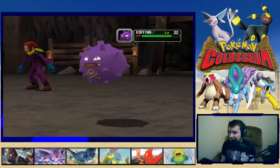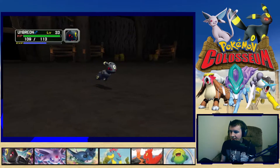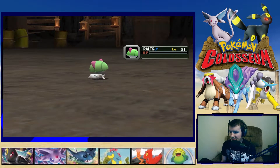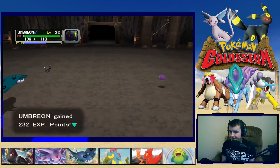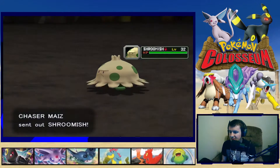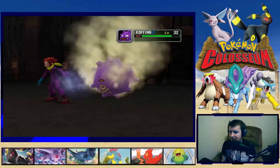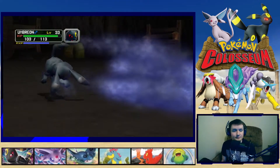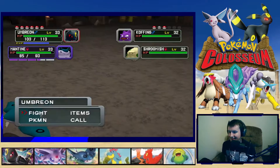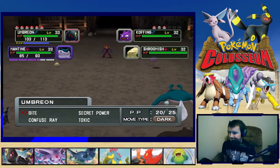Koffing is bulky — we're hit with recoil. Bite into Ralts one-hits it — let's go, and it wasn't even a crit. At level 31 you're just underleveled. Shroomish comes out next — that's a threat. Smaug's coming in too at Mantine, I assume.